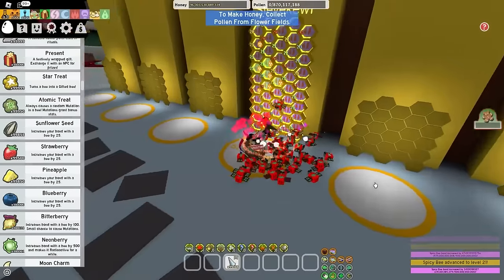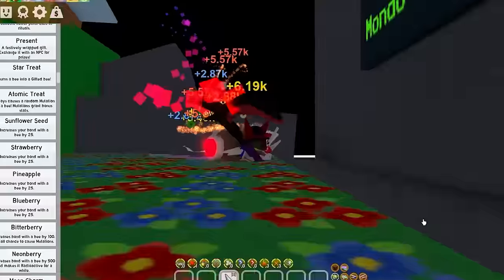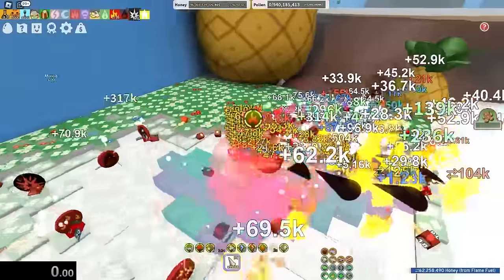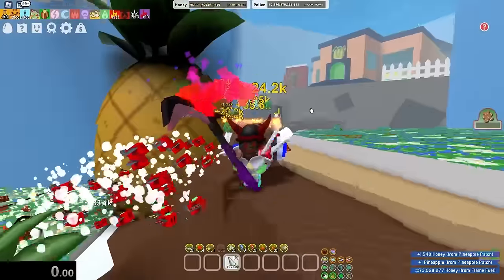Well, that took a little too long, but now I have something like 20 bees to level 21, which would definitely bring me to like 29 quadrillion honey per second. Like I said in the start of the video, I'm gonna have to speedrun killing the slump snail, so let's do exactly that.